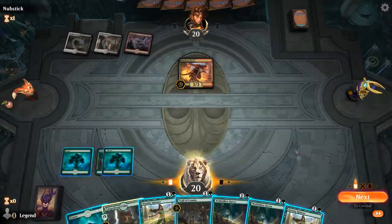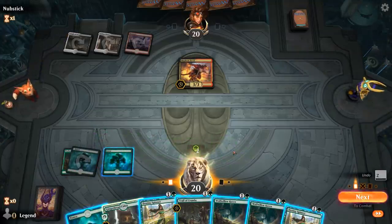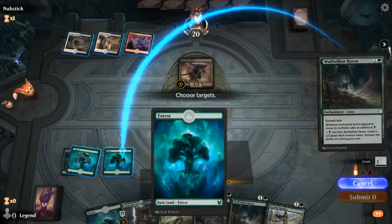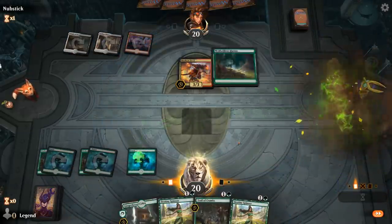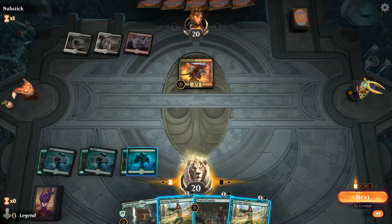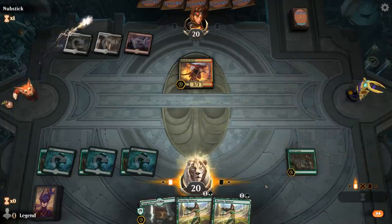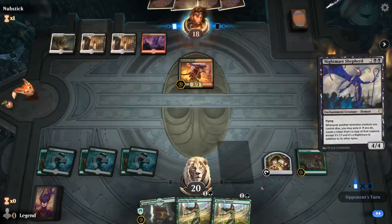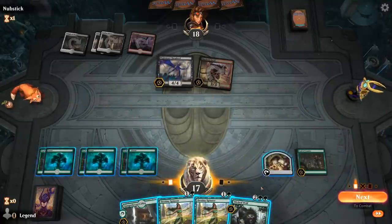Opponent is on the Mardu Mayhem Devil deck. Mayhem Devil is pretty good against us since whenever we sacrifice a food token the Devil will trigger, so we want to find a Wicked Wolf as soon as possible to get rid of it. Could go Haven into Haven into Haven into another two-drop. Spinner doesn't really block all that well, so it could be Trail to set up for next turn. Nightmare Shepherd is also a problem card — but there's Wicked Wolf right on time.